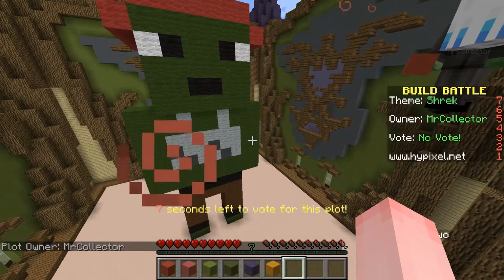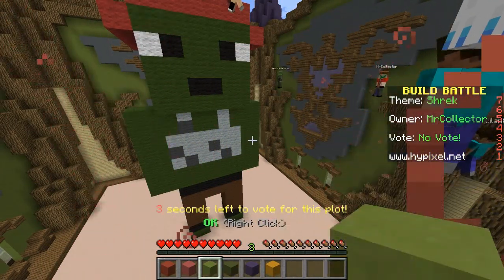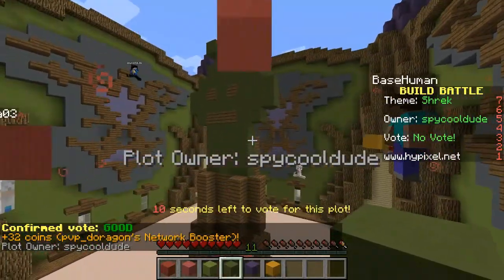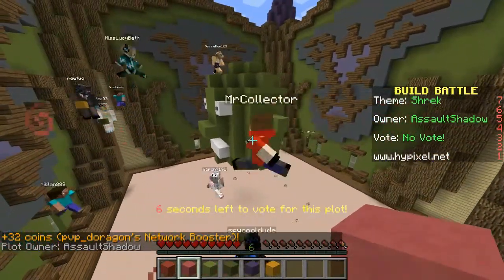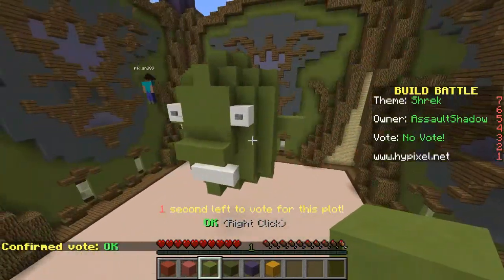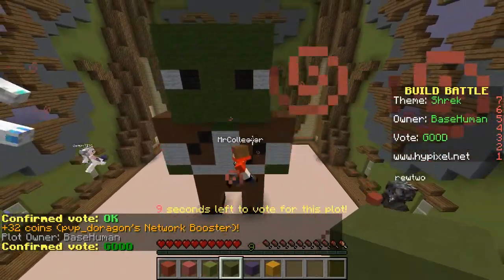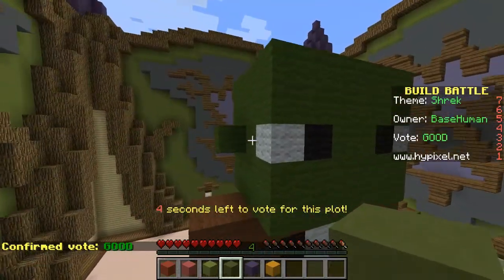Alright, we're voting now. I'll give it a good - I'll be nice. What the heck, that kind of looks like a fish actually - I'll give it a poop. Alright, this one's actually pretty good, I'll give that a good. This is pretty good actually. Oh, I forgot the ears!